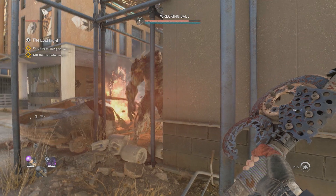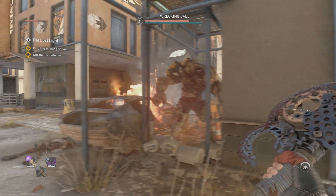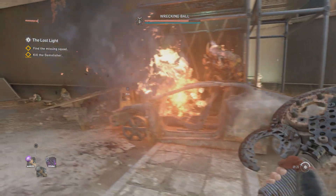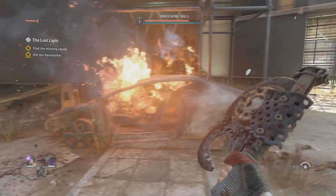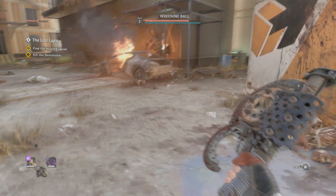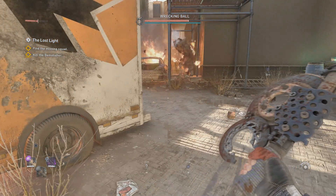He has moved into that scaffolding area and he can't get out. The fire from the burning car continues to deal damage to him and will kill him if that's how you want to do it. He's trapped in there and will continue to throw stuff at you, which causes big damage, so a good location for you might be behind this truck.